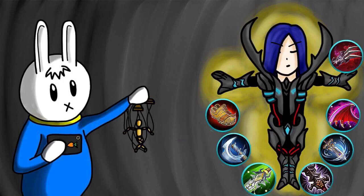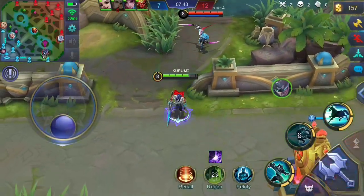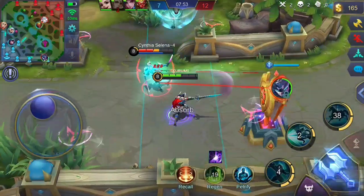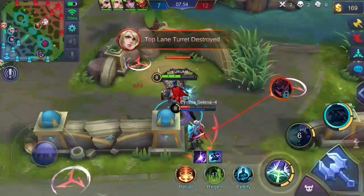What up humans, Kurumi here, and welcome to the Mobile Legends Boot Camp. In this video, we are going to talk about the fighter, Leo Mord. Leo Mord has crowd control, buff, slow, dash, and skills that slow down enemies. Our Hell Knight, Leo Mord, is a fighter hero.